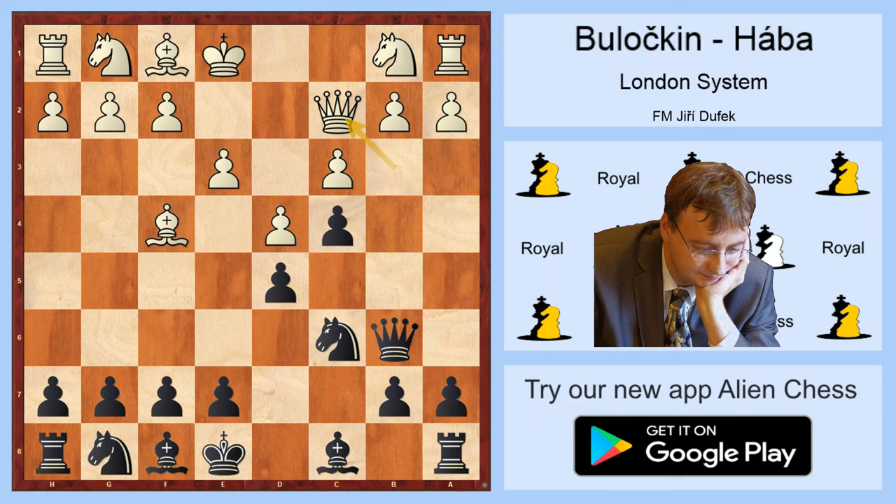This is why after Qc2, bishop f5 doesn't make sense, and Peter Haba played the much more interesting move e5. This is in Albin style, and Black is ready to sacrifice one or two pawns to get pieces out and gain a strong initiative.